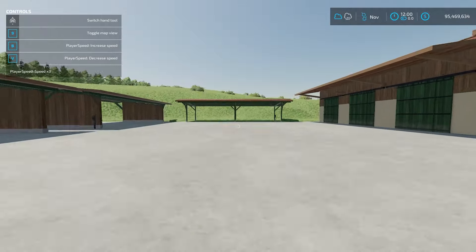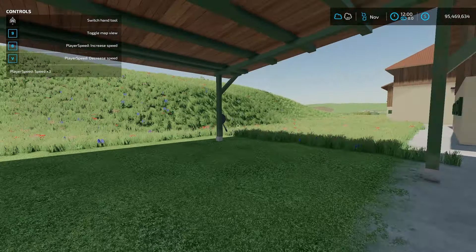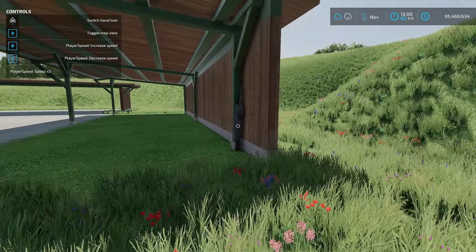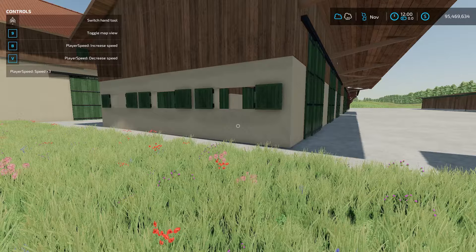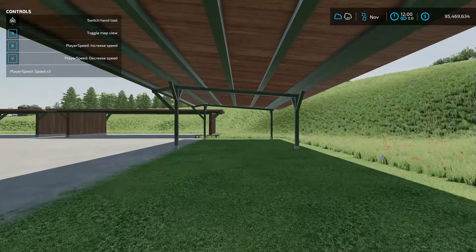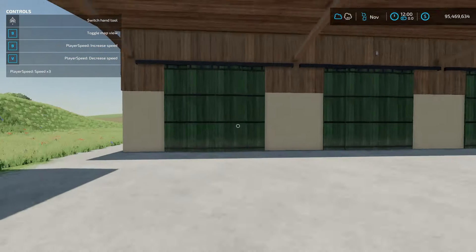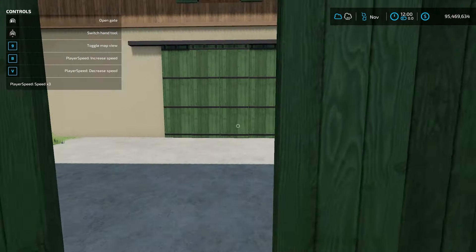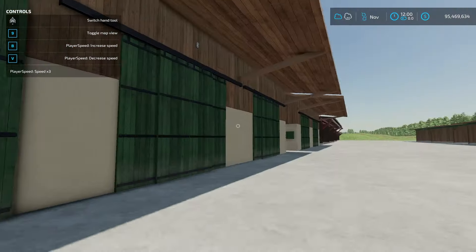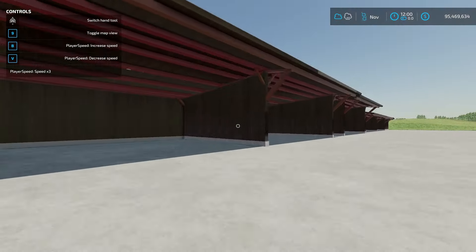Down here at the end we have another kind of carport area — very minimalistic. You can also put a wall in the back of this one too, which is awesome. Then we have some more sheds that you can drive into — more stereotypical sheds. These are drive-through sheds so they have entrances at both ends. Three doors here, easy peasy. This one here just has two doors, also drive-through, which is really nice.